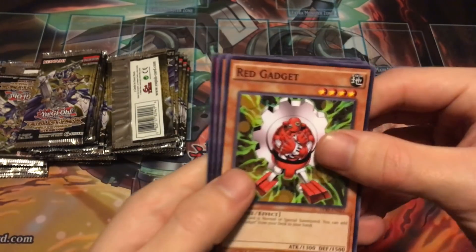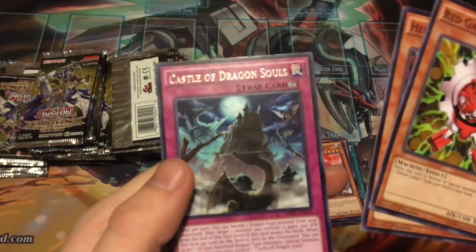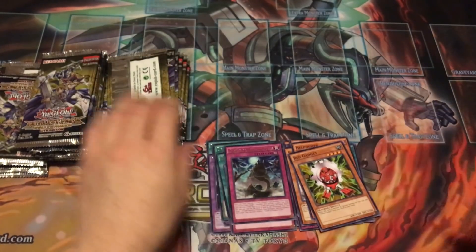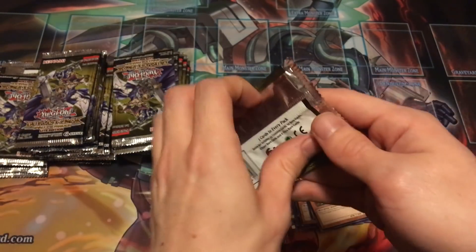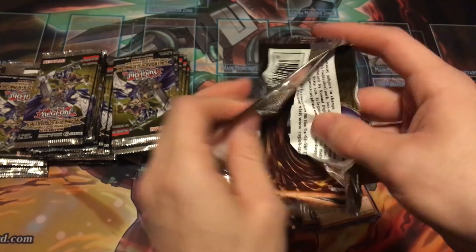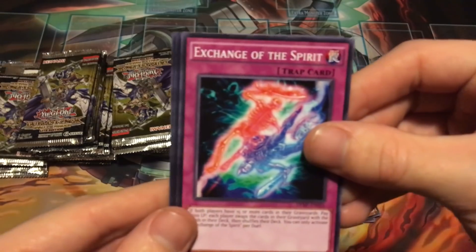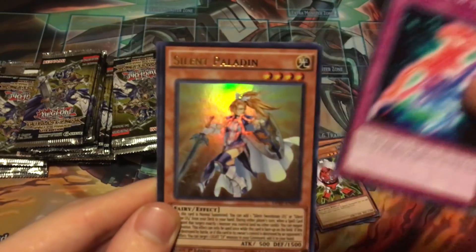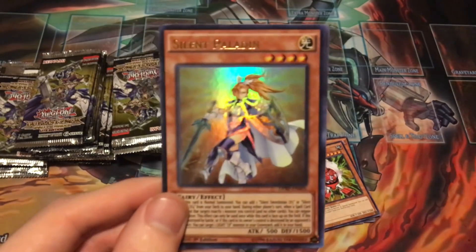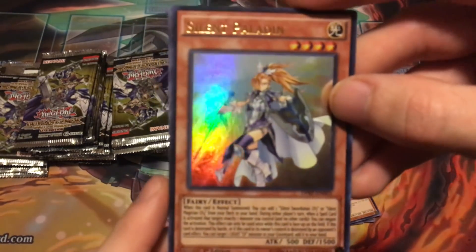Red Gadget, Helpoemer, and Castle of Dragon Souls — pretty cool looking rare actually. About six minutes in, hopefully we can hit a holo. Let's see — Silent Paladin! So we know there are holos in here, they haven't been tampered with.